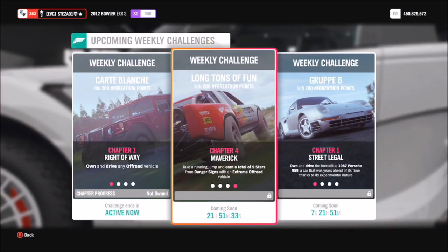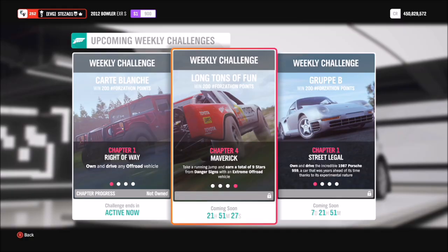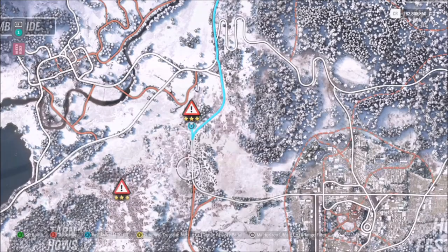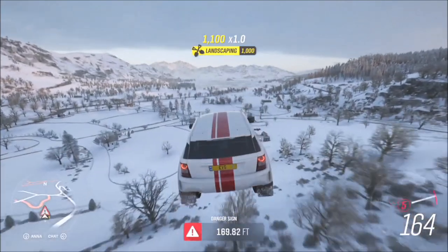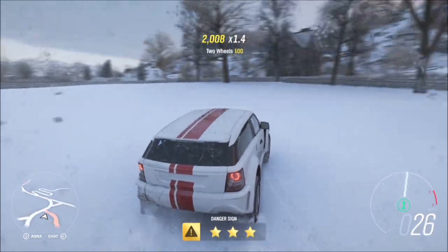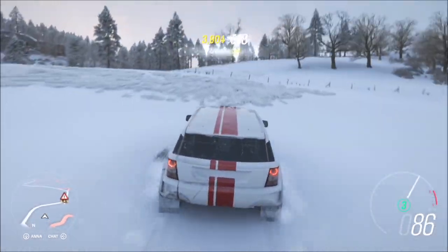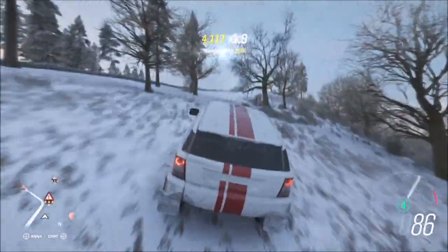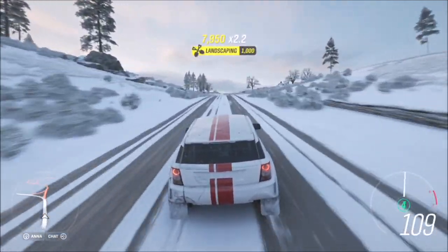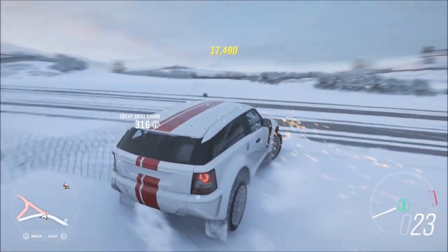The last challenge wants you to earn a total of nine stars from danger signs. The best thing is this can be done on any danger sign you want — three different ones or the same one. I went for the Ambleside Edge because to get three stars on it you only need about 650 feet. All you have to do is get three stars and do it three times. It doesn't matter how many attempts you take; it just saves time if you get three stars on each attempt. With that jump you don't really need a ton of speed to get 650 feet, so it's a very easy challenge, and it's quick to drive back and repeat that two more times after your first run.